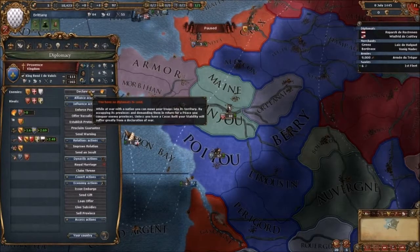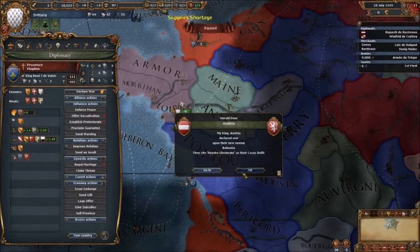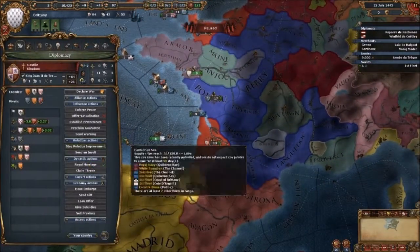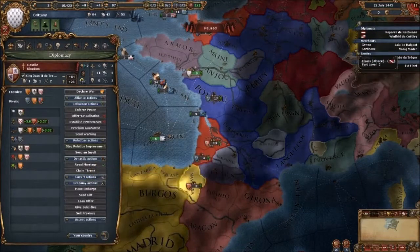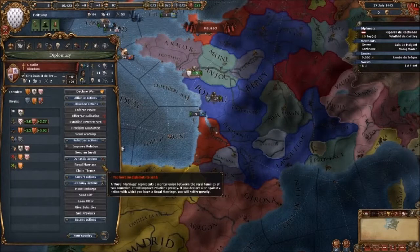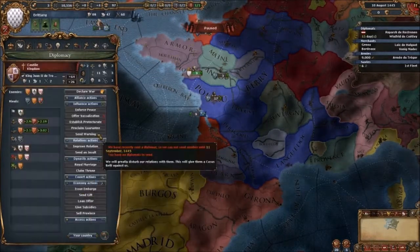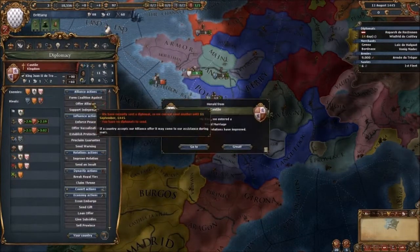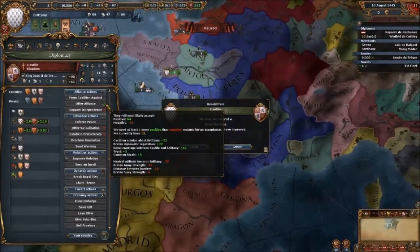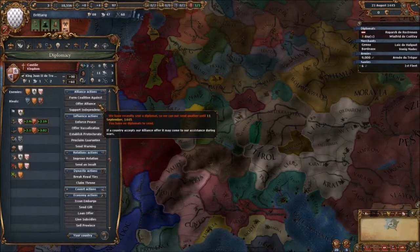Do we have a claim on them? I think we should start fabricating a claim. We want a royal marriage — let's do that as soon as possible. It's on pause. Are you up for an alliance? No. They have neutral opinion of Brittany, which is bad. Oh — they will accept the alliance now, on the 11th of September.